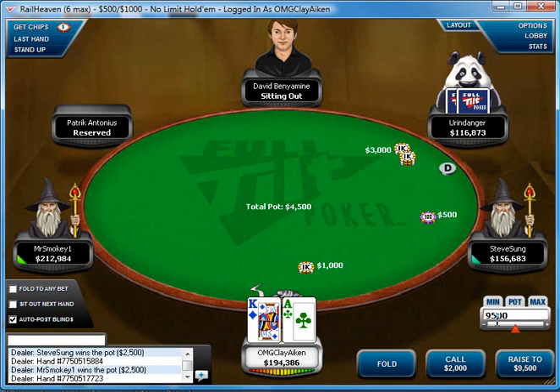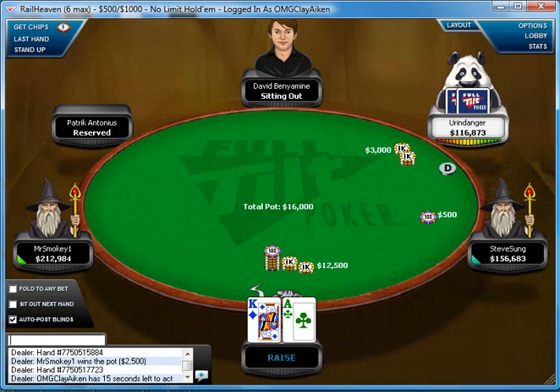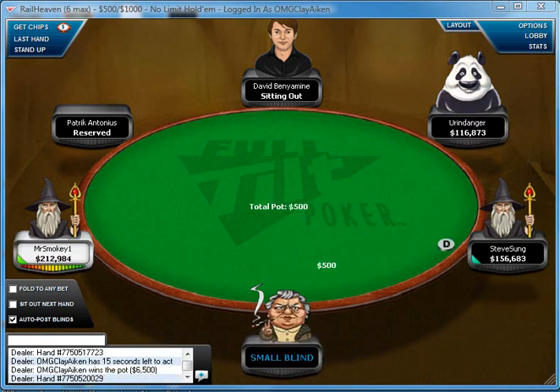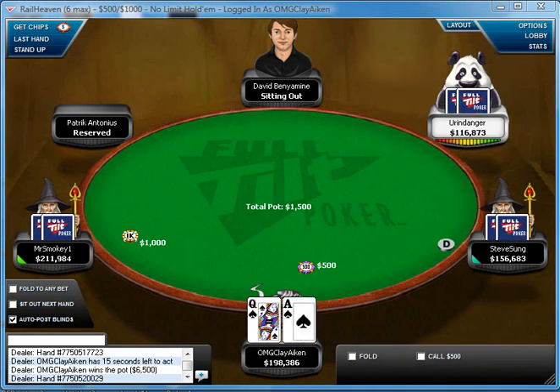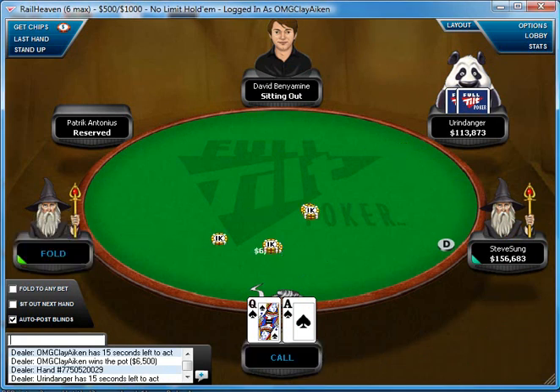Ace-King offsuit is a very standard 3-bet. I would probably 3-bet this 95% of the time, maybe even a little bit more. It's important to sometimes call against a lot of tougher players, but for the most part it just plays so well to 3-bet. It's one of the best hands you can shove over a 4-bet, and it makes your 3-betting range a lot stronger as far as hands that can shove over a 4-bet, since there are a lot more combos of Ace-King than there are of Queens.